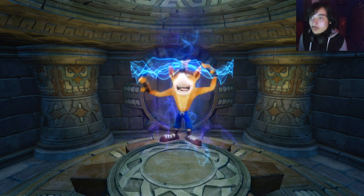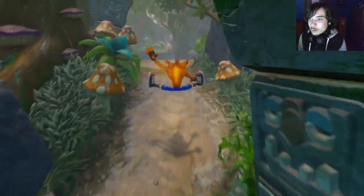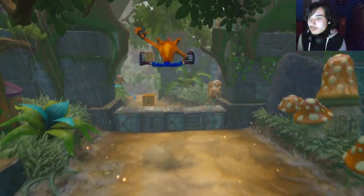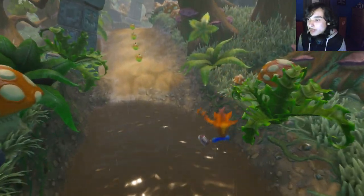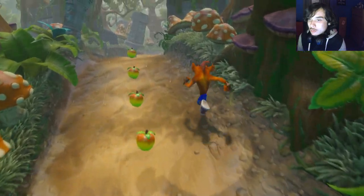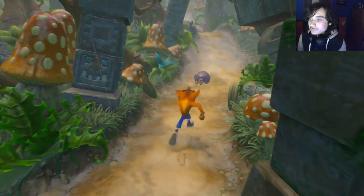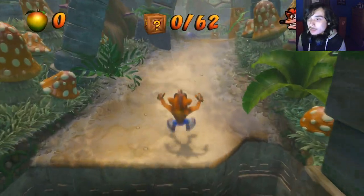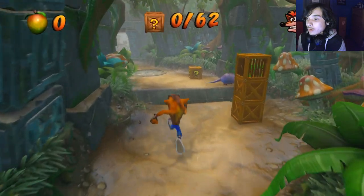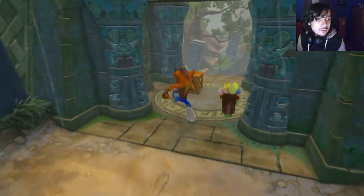Now we're on to Crash 2, the first stage. I forgot to slide here — I don't think I used it in the last challenge video. Avoid one wumpa fruit right there. Okay, didn't touch anything — let's go. Let's avoid that Aku Aku. Here we go, and checkpoint.